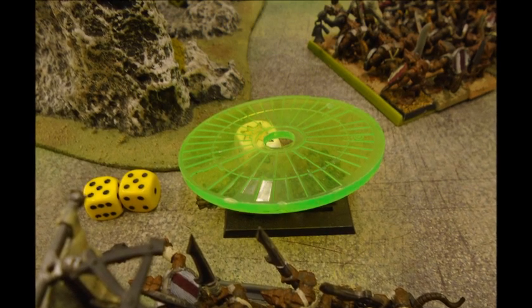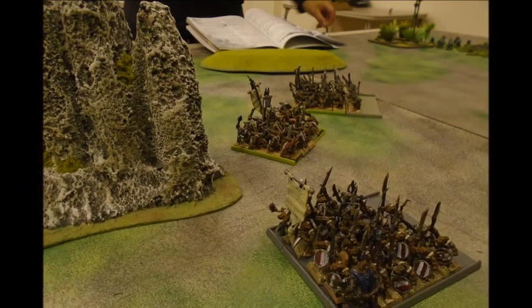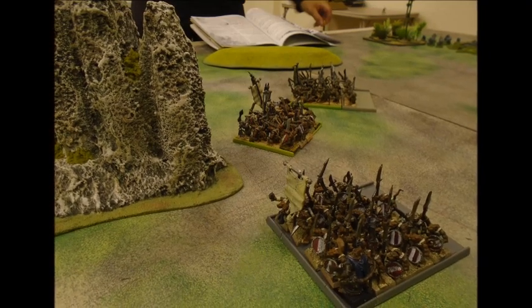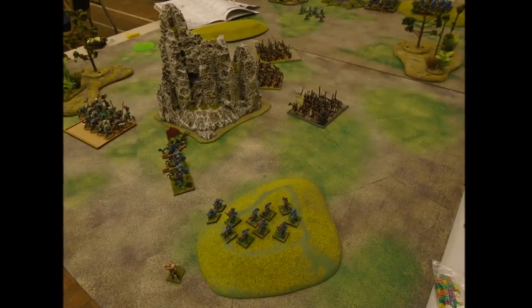The rats at the bottom, with the rat chieftain, are going to come around and take on the Kroxigors, while the two units at the top are going to go at my spearmen, which also has my Saurus champion in it. This is how we're looking.